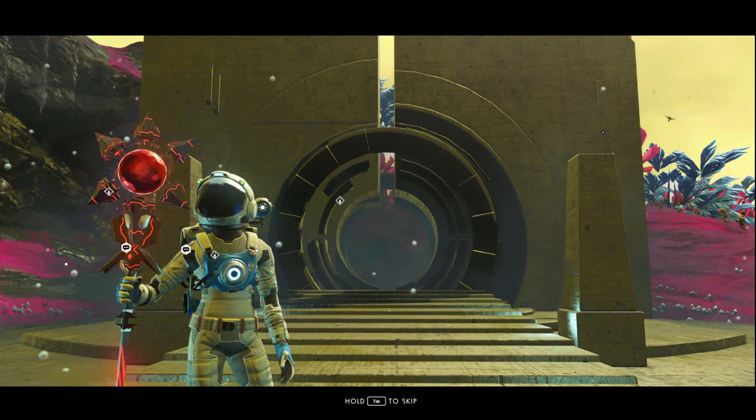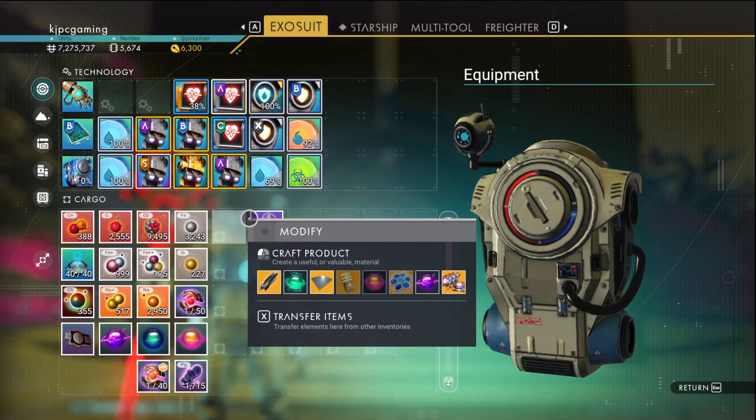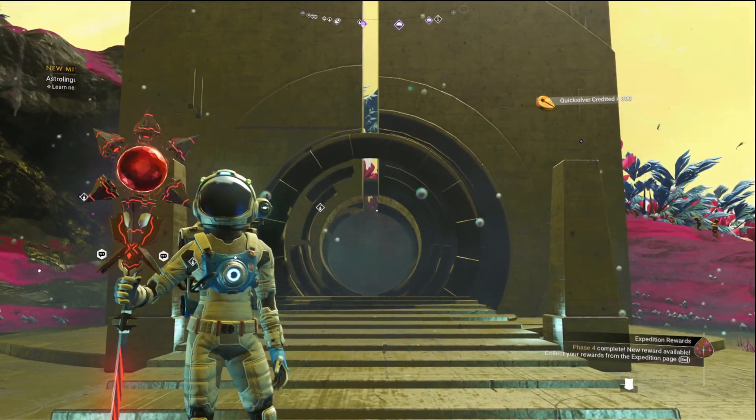More warp cells. That's good. And 300 Quicksilver. We've picked up quite a bit of Quicksilver from this - 6,300. That is really nice.